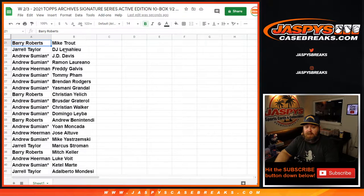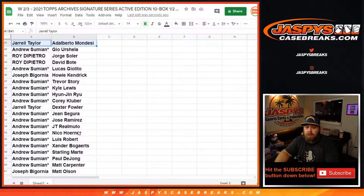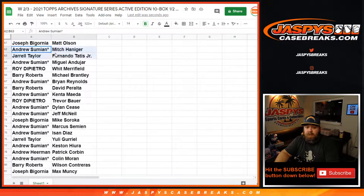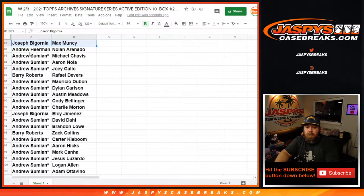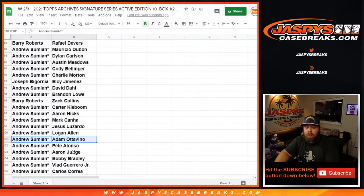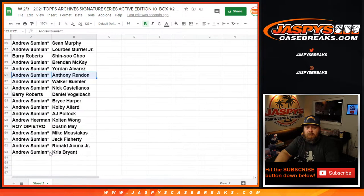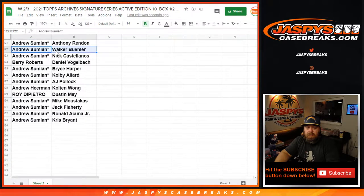That's Jarrell Taylor and DJ LeMahieu in 22, down to Jarrell Taylor and Alberto Mondesi in 41. Andrew Sumian, Gio Urshela, down to Joseph Begornia and Matt Olson in 61. Andrew Sumian and Mitch Hanegar, down to Joseph Begornia and Max Muncy in 81. Andrew Heerman, Nolan Arenado, down to Andrew Sumian and Adam Ottavino in 101. Andrew Sumian, Pete Alonso, down to Andrew Sumian and Anthony Rendon in spot 121. And our final 12 — Andrew Sumian, Walker Buehler, down to Andrew Sumian and Chris Bryant.